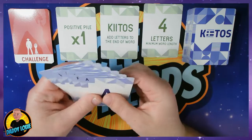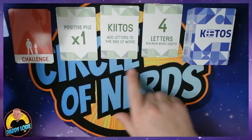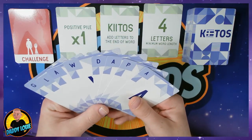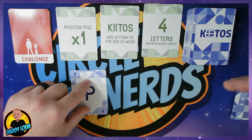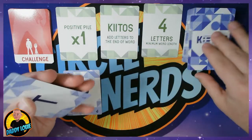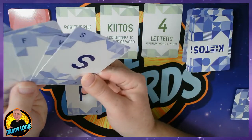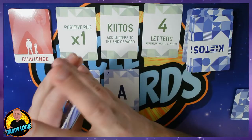Each player has eight cards, and the first player, or the player with initiative, will say a word. It has to meet the four-letter minimum, and they will play the first letter of that word. So based on what I have here, maybe I would go with the word PATH. So I would play a P and call out the word PATH, then pass to the next player. Now the next player, if they have an A for the word PATH, they must play the letter A. If they do not have the letter A, then they can play an additional letter and change the word. I'm drawing for the second player here, and I do have an A, so I would play the A and say PATH because the word has not changed.